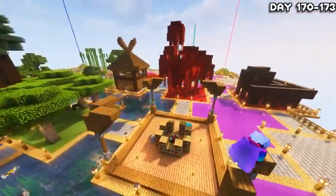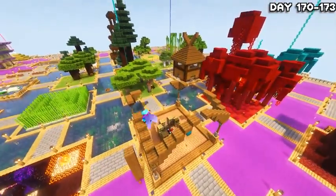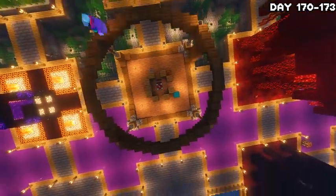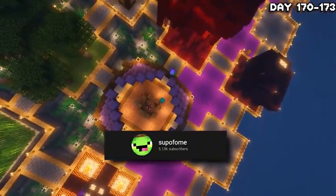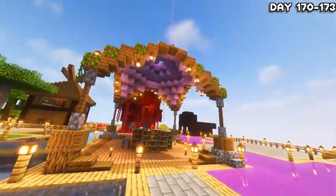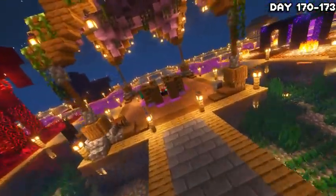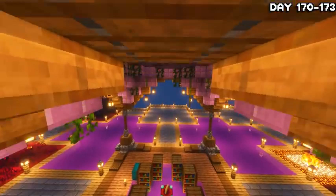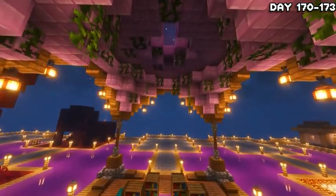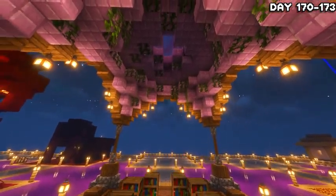I proceeded to spend two days upgrading my enchantment area because I really wasn't happy with it — it looked kind of crappy and I didn't put much effort into it last time. A huge shout out to Superphone for the tutorial that I took inspiration from. I basically just did what he did, except maybe slightly bigger and less detailed, but by the night of day 173 the new area was done. Wowee, I really, really like this one — it looks so much better. So much better.